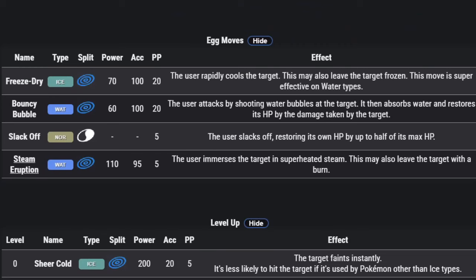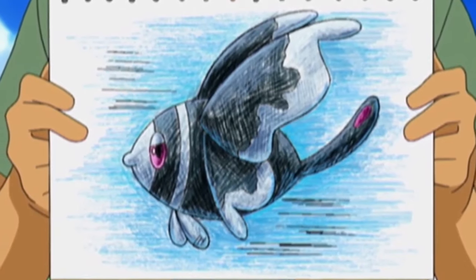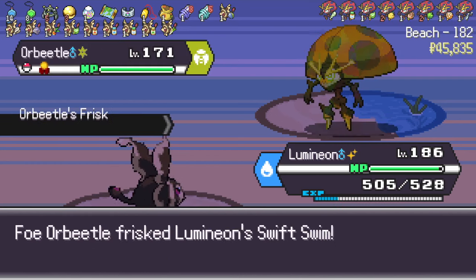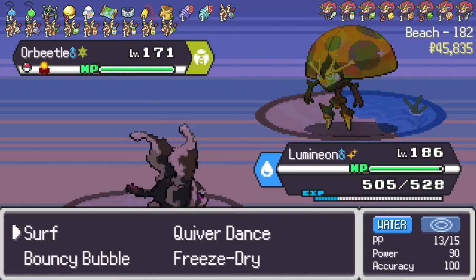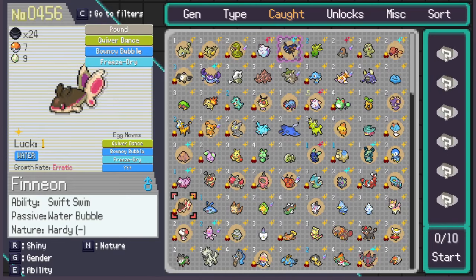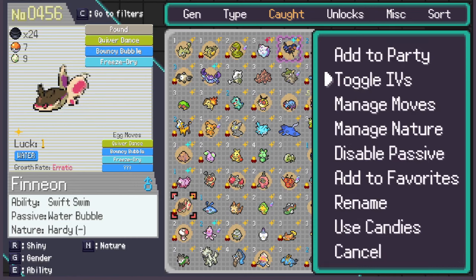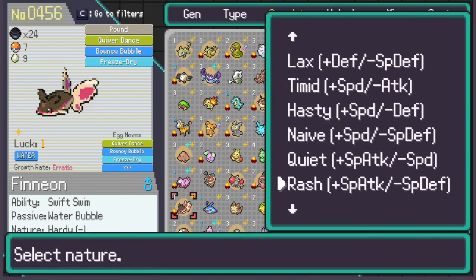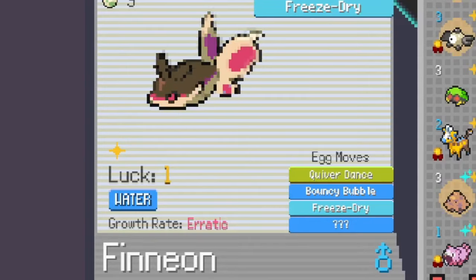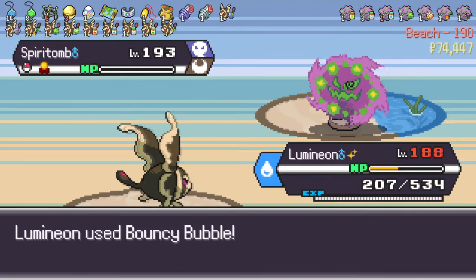At least via egg moves, Dewgong gets some useful moves: Bouncy Bubble and Freeze Dry. You may remember this combo from our good friend Lumineon. The combination of a water move and Freeze Dry to hit water types, while covering the other resistances of the water type, means you hit nearly everything in the game for neutral damage. Quick side note — Lumineon lost Drizzle in the latest update, which is very sad, but it gained Water Bubble as an ability, which doubles the power of water moves. It's pretty good. I think Lumineon might actually be even better now.